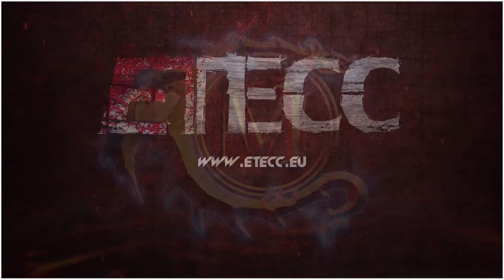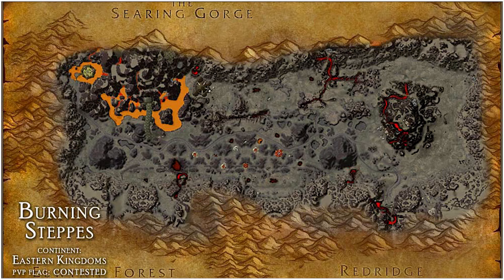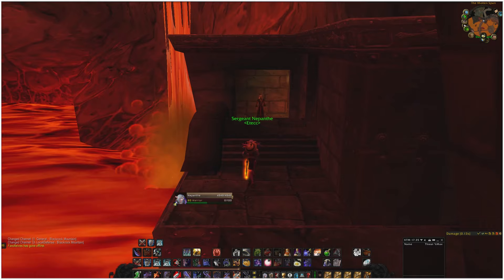First you need to venture into Blackrock Mountain. You can access it from either Thorium Point from Searing Gorge, or from the Burning Steppes from the south — there are two entrances. Once you're inside, look for a chain leading you into the center rock, from which you can descend downwards all the way until you get to a certain elven NPC who will give you the quest Attunement to the Core.